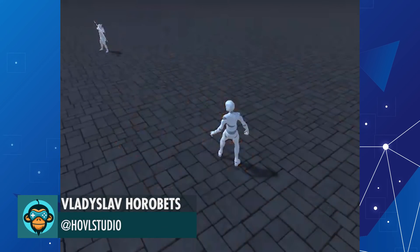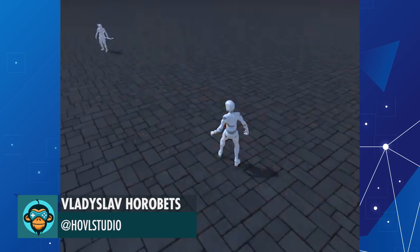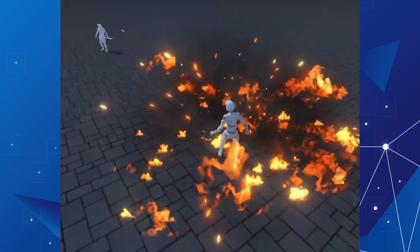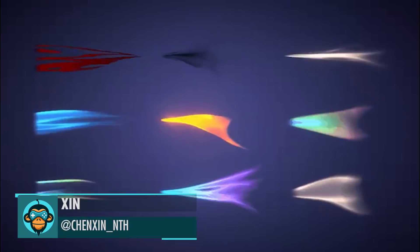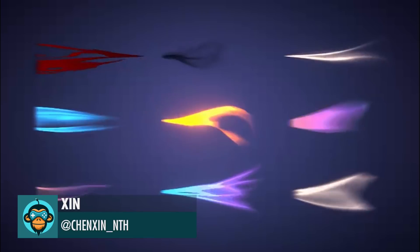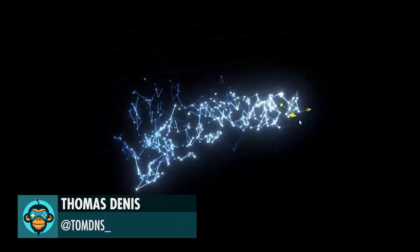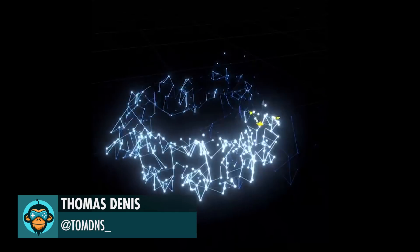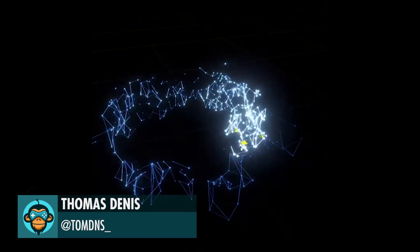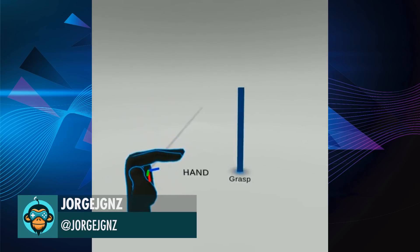Just made a new archer skill, the Fire Arrow by Hovel Studios. Trail Practice by Zinn. Cool Plexus Effect by Thomas. Sample scene of HPTK by Jorge.